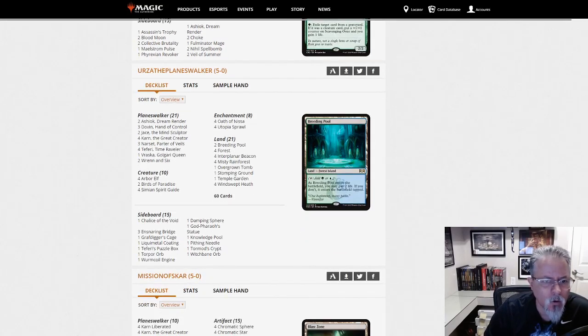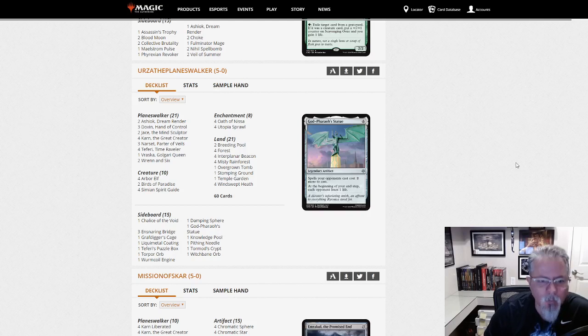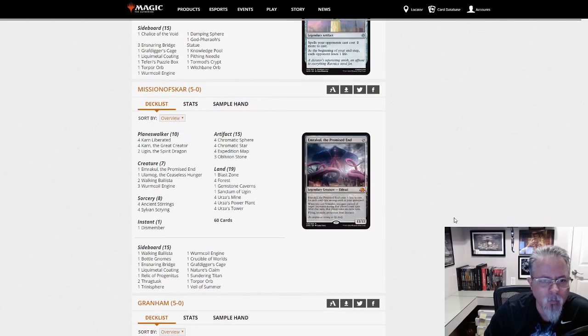Urza the Planeswalker with a Super Friends deck. We saw this last dump as well. I think the numbers were slightly different in the Planeswalker mix — I don't remember there being three Dovins. Good to see this showing up for a second time; this might have a little bit of staying power. Something to look at if you've always been curious about a Super Friends build.